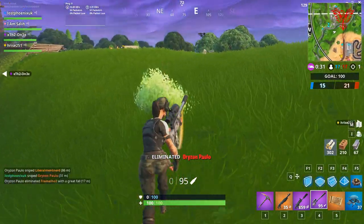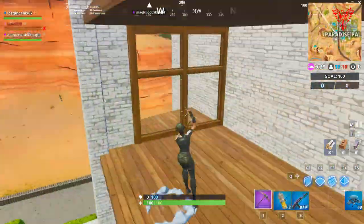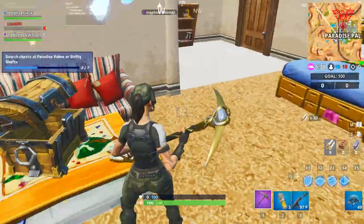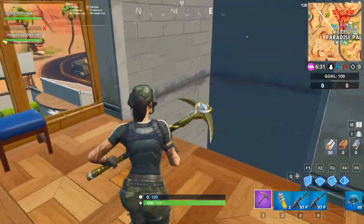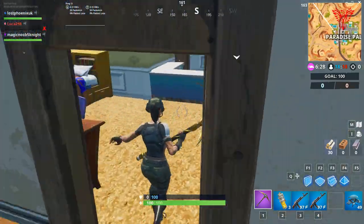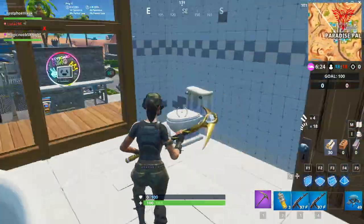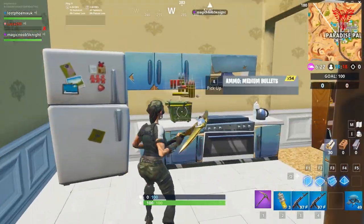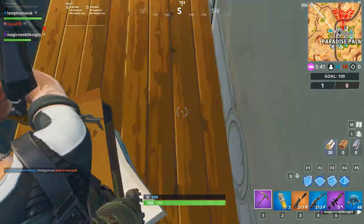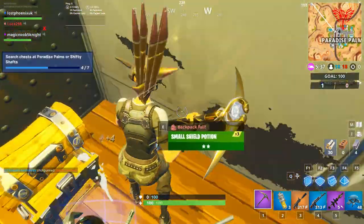Then there's the chest challenge: search chests at Paradise Palms or Shifty Shafts. Try and avoid Shifty Shafts if you can — there's not many chests there and stuff doesn't seem to be spawning that well. It's better just to go down to Paradise Palms and do your chests there.